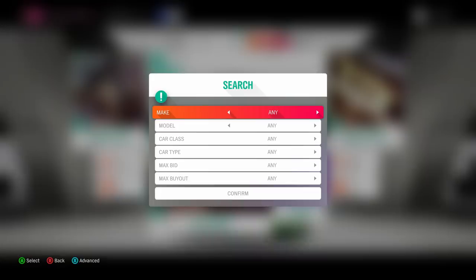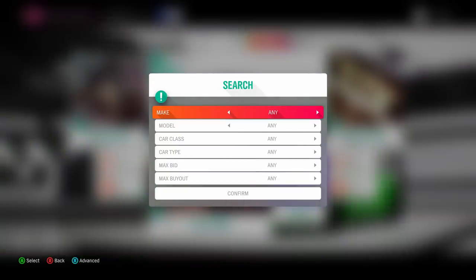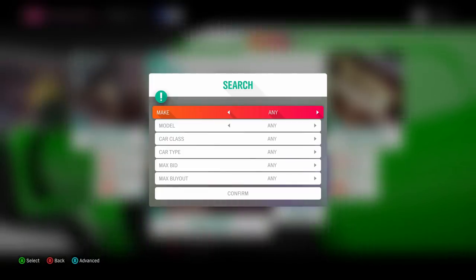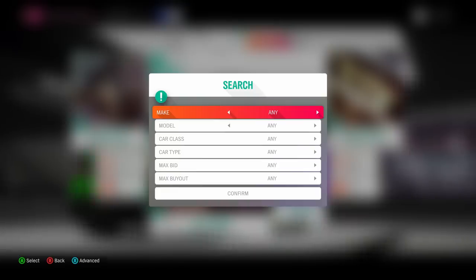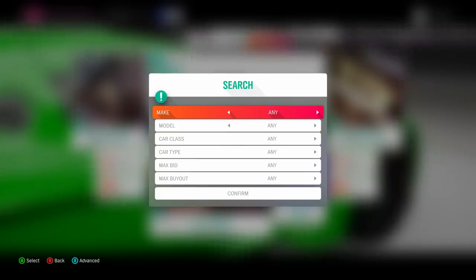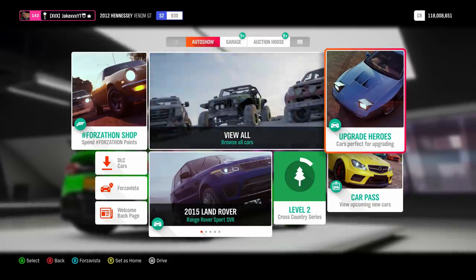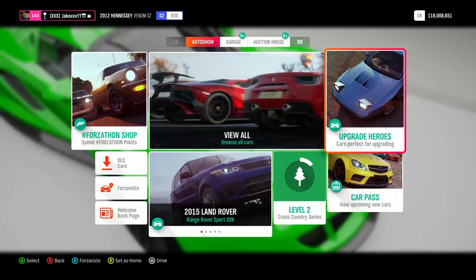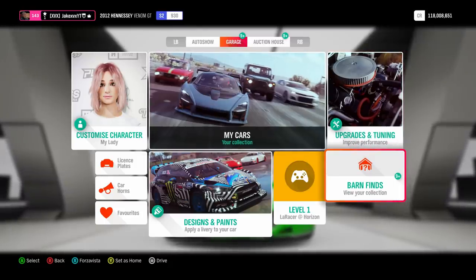To make money on the auction house you're going to need to buy a car and then resell it — buy low, sell high. It doesn't sound easy but once you get your head around it, it is. The tricky thing is knowing what to buy and what to sell, and that's what this information is crucial for. The main basis is you need money to make money, but not that much. Starting from $300,000 to $400,000 is fine — keep playing until you get at least that in your bank.